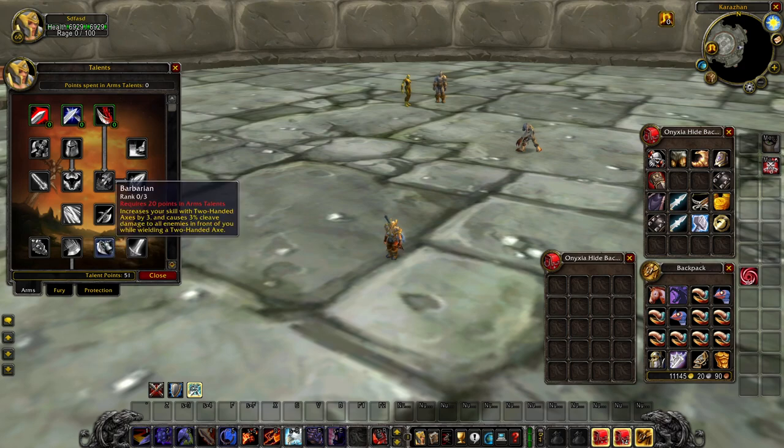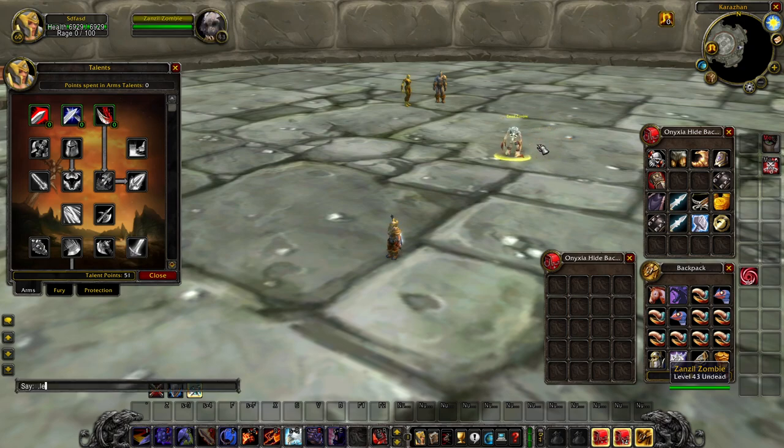So you'll see Arms has pretty commonly the same talents, but many improvements that are very subtly hidden within all of them. We're going to go down the list and talk about each talent individually across all three specs, and do a little bit of trials with different gear setups against a few different dummy mobs. You can see I've got a Zanzel Zombie — I'll level him up and give him 10,000 health for the test.